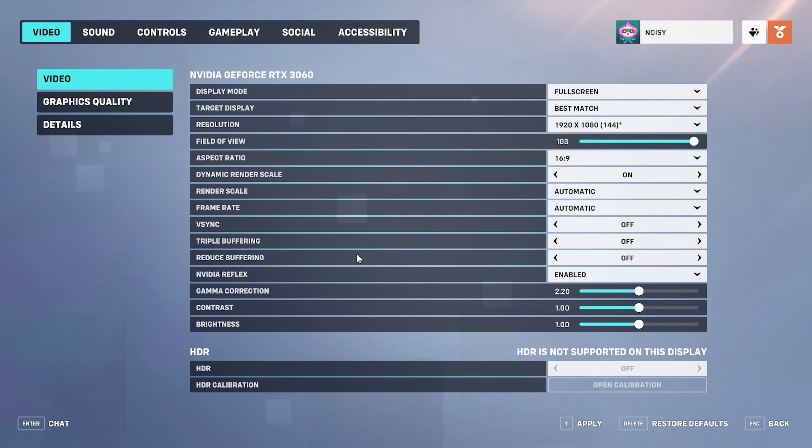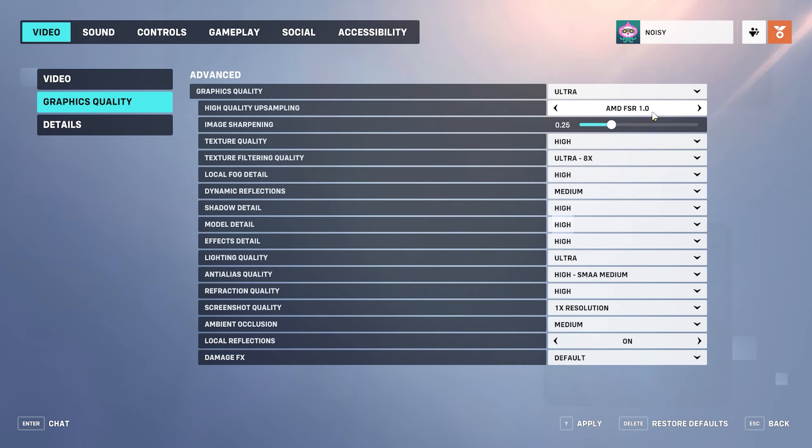Triple buffering: off. Triple buffering is another setting that adds more latency to Overwatch 2, meaning you'll be better off keeping it off. Reduce buffering: on. This setting aims to lower overall latency by decreasing the number of pre-rendered frames. NVIDIA Reflex: on. NVIDIA Reflex allows systems to detect and reduce latency, enhancing the overall gaming experience.